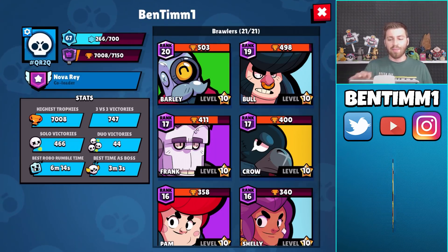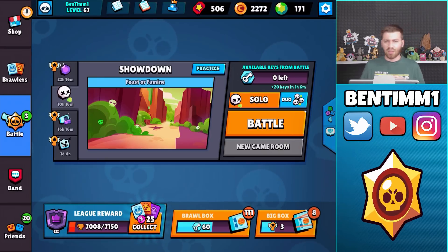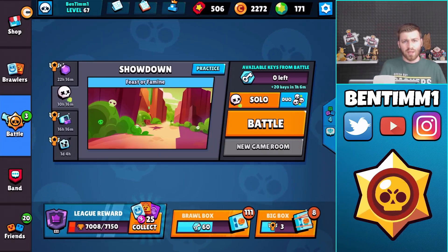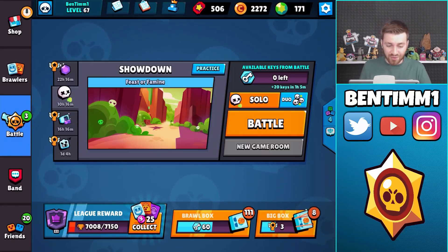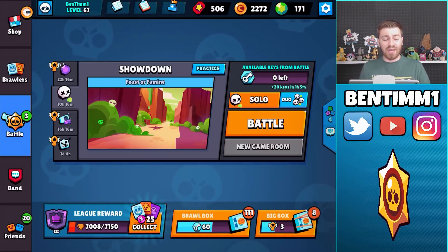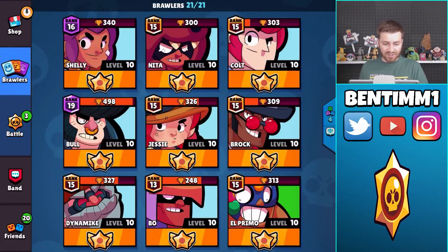I am playing Feast or Famine. I think this is one of the best Bull maps because in close-range parameters he just melts everything. If you have your three charges he's gonna destroy everything at close range, and that's a lot of times what happens on Feast or Famine. I'll give you guys some tips on how I play him.